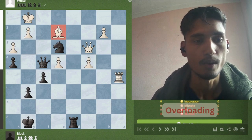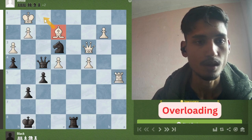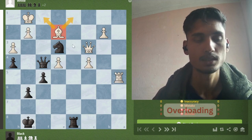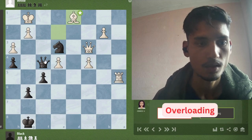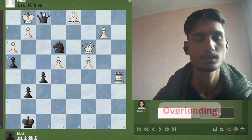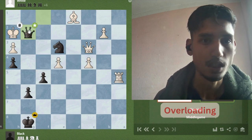Again, in this example, white's bishop is overloaded because it has to defend both f1 and d1 at the same time. So we can simply deliver a check by moving our rook to d1, and then he has to take. And again, we are going to give check by moving our queen to f7, and simply deliver checkmate in the next move.